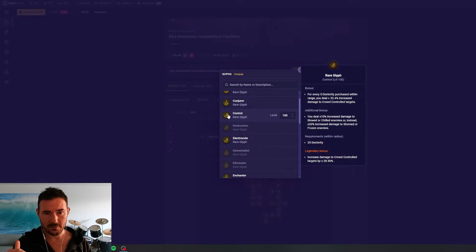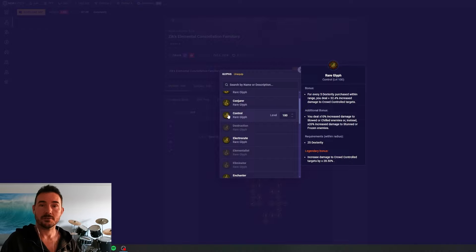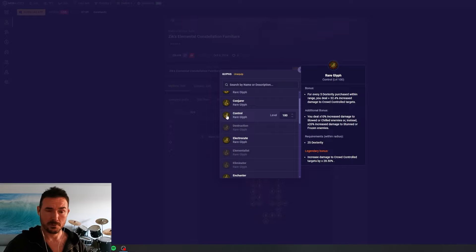Control is a really good second-tier glyph. If you have a build with high crowd control, you're going to get really big additive and multiplicative out of this one. The biggest downside is the lack of 100% uptime — it only applies when you have CC. On bosses, it won't be active until you stagger them. On elites, as soon as they become unstoppable, if you don't kill them in that first CC window, this won't apply. If you're running this glyph, look for tempers with stun duration on chest or boots, or freeze duration on a Winterglass build, to maximize uptime.